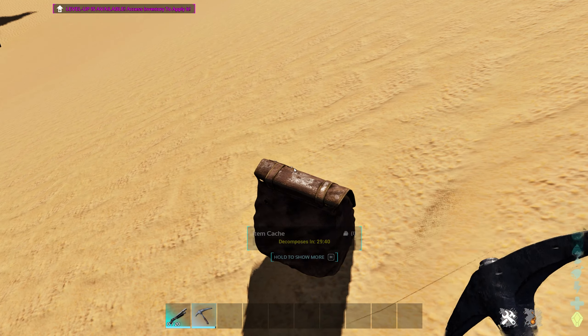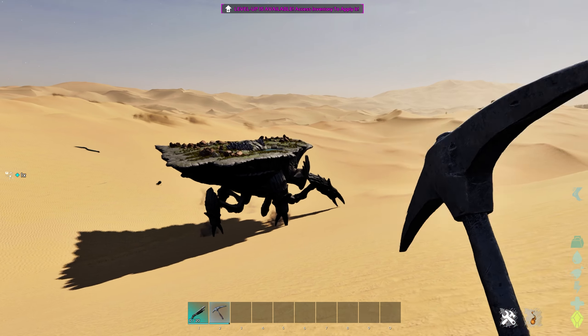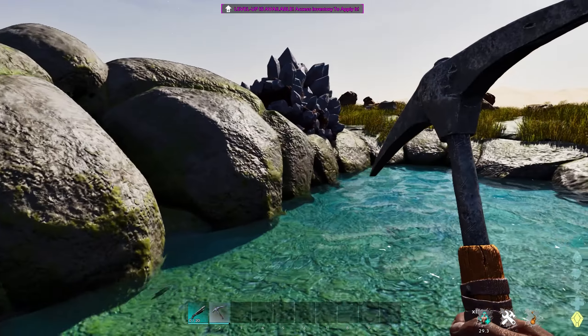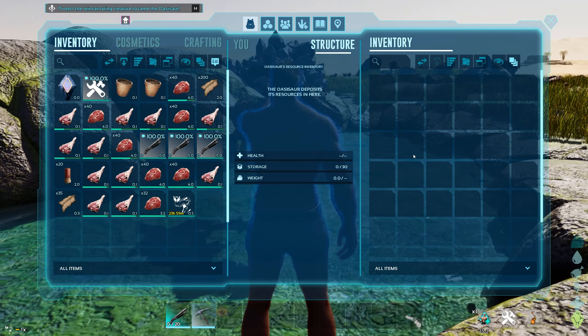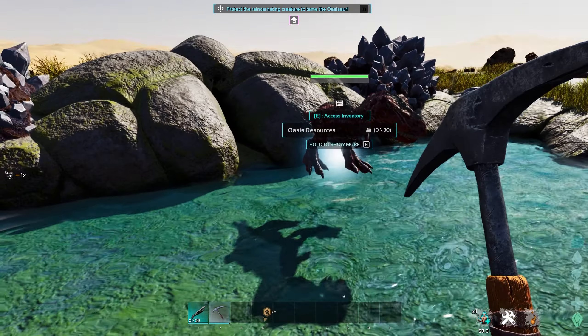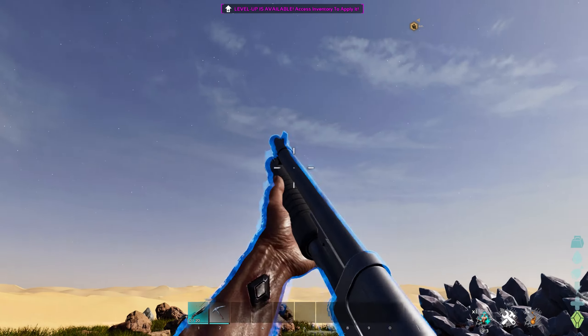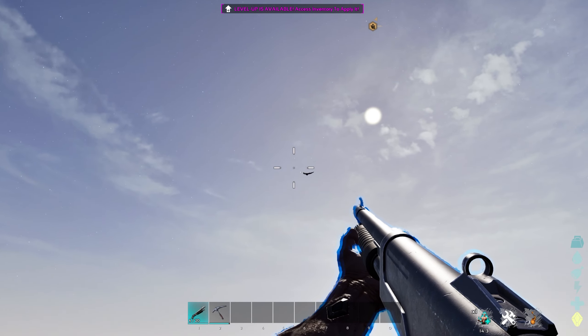Once you've successfully harvested the body there will be a body bag that remains — this contains the Death Essence you will need to tame the Oasisaur. You can see there we now have a body bag slash item cache. Then find your Oasisaur, head to the back of it, go to the restoration pool in front of it, and simply place the soul into there to start the taming process.